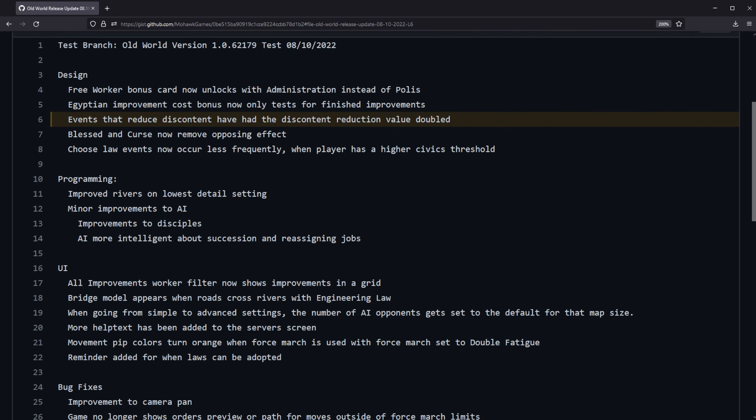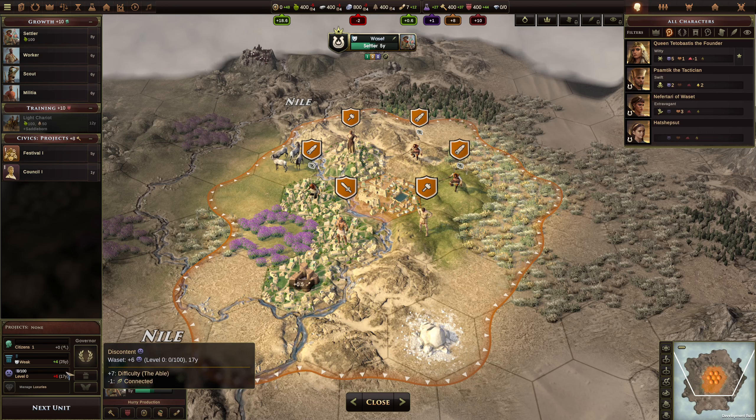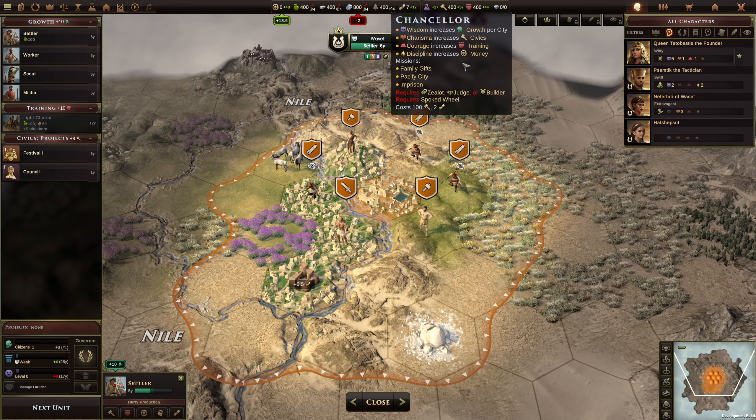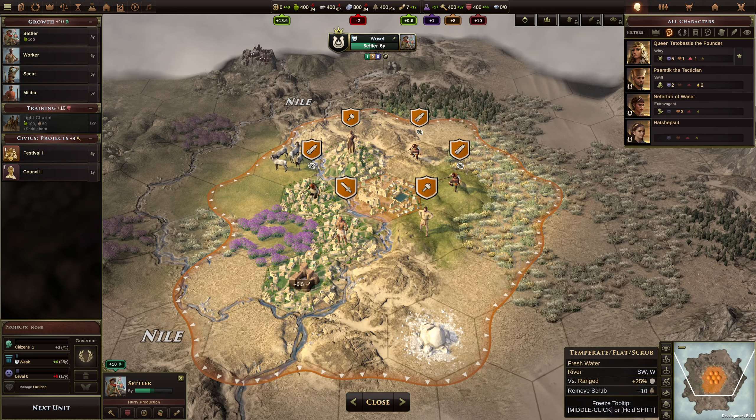Events that reduce discontent have had the discontent reduction value doubled. Essentially, if you've got an event that says minus 40 discontent for a city, it will now be minus 80 discontent for the city. Discontent is found within the city screen — it's this bar with the unhappiness that ticks up every turn, and each time the bar fills up, that goes up one level in discontent. So an event like minus 40 discontent moves this bar by minus 40. You'll also sometimes see events that reduce a discontent level, which basically resets the bar — most prominently, once you research coinage, the chancellor has a mission called Pacify City that lets you reduce a city's discontent level by one. This patch note just refers to events that reduce flat discontent rather than discontent levels, and that's just what's doubled.